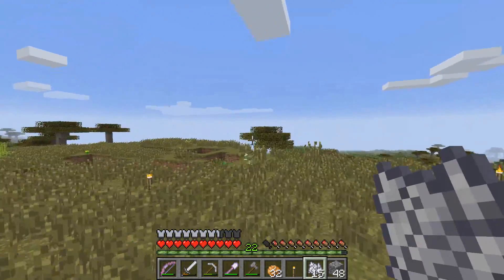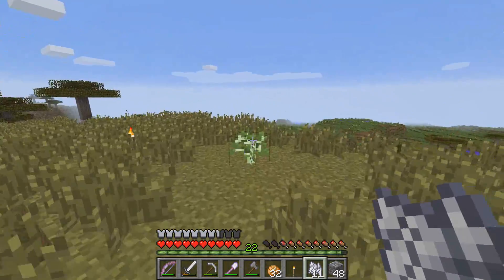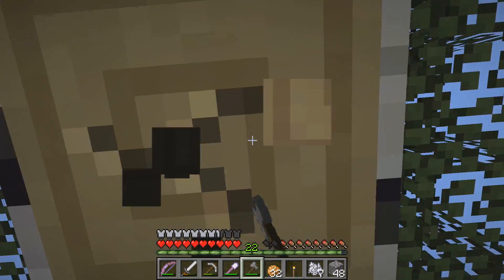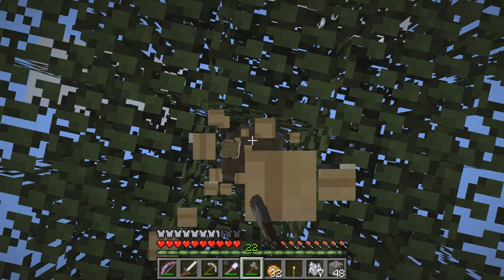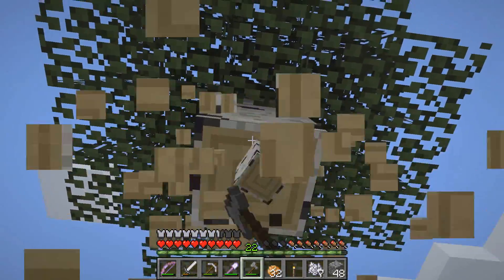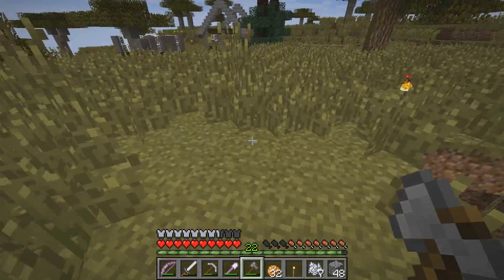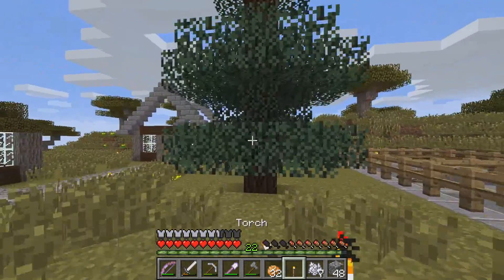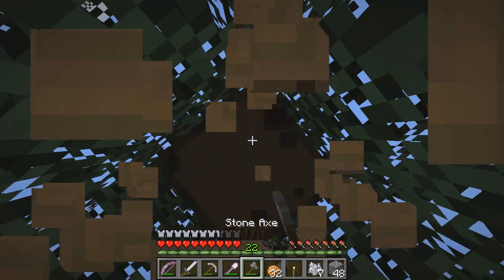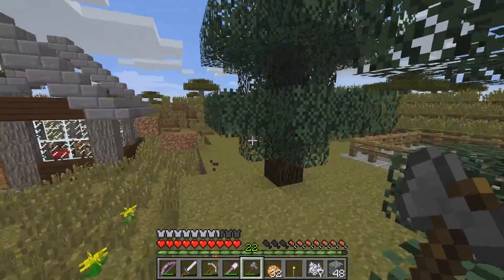I did also chop down a few birch trees so I now have some birch saplings. I also might end up adding an addition or a second floor onto my first house mainly just for storage reasons, because I don't think I'm going to be making a storage room for a few episodes. So I want to just get a few more available chests for some stuff that I can't fit. The four chests I have downstairs, I might put maybe four more large chests upstairs.